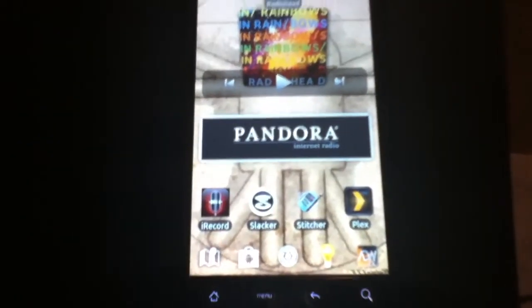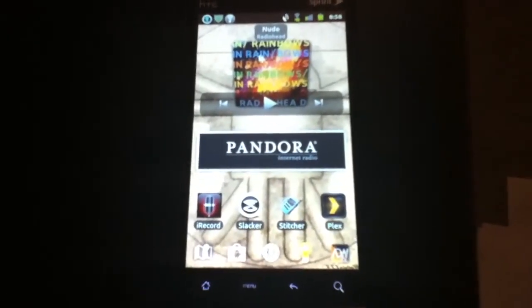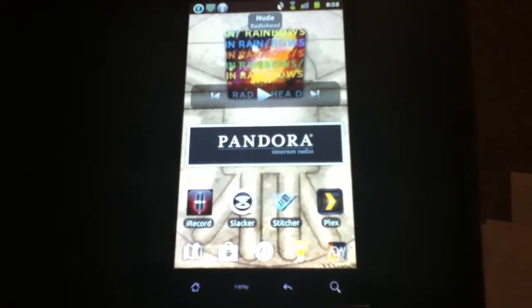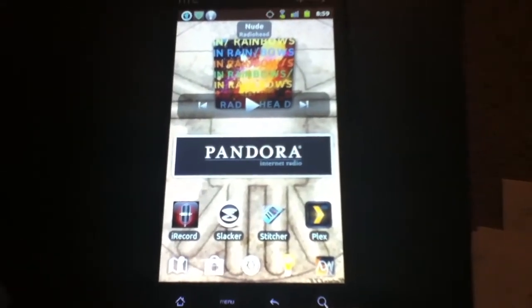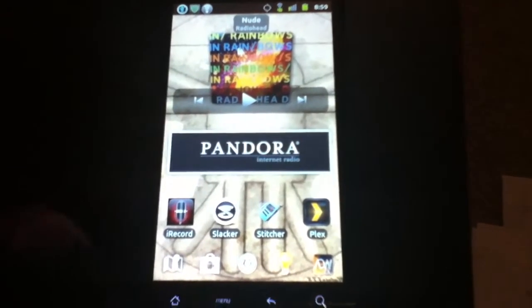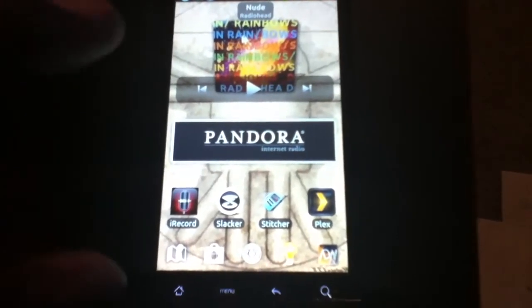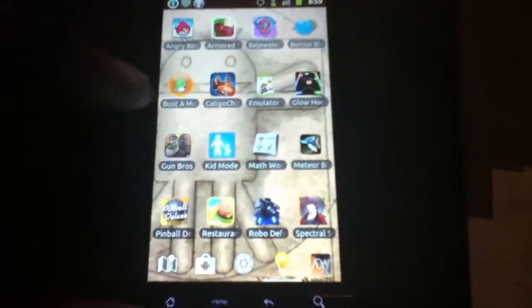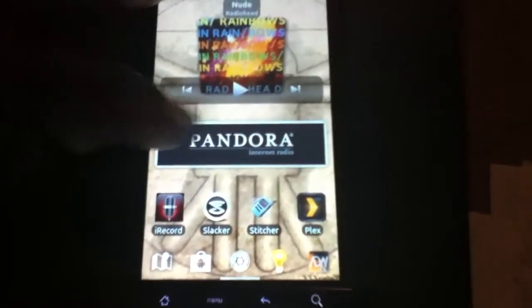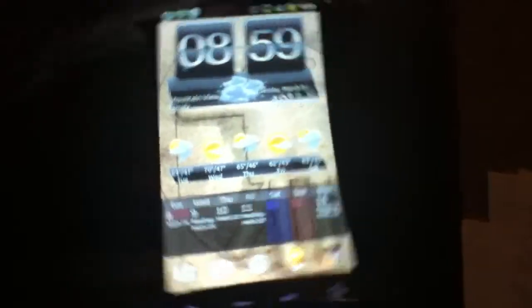The ROM comes with both Launch Pro and ADW launchers, so you can have two sides to your ROM with two different launchers running. You can have different widgets and different apps on each side, though some settings like the background are shared between them, so be careful about that.